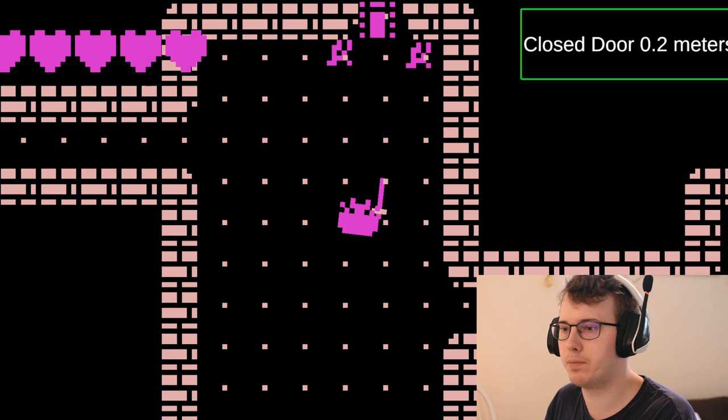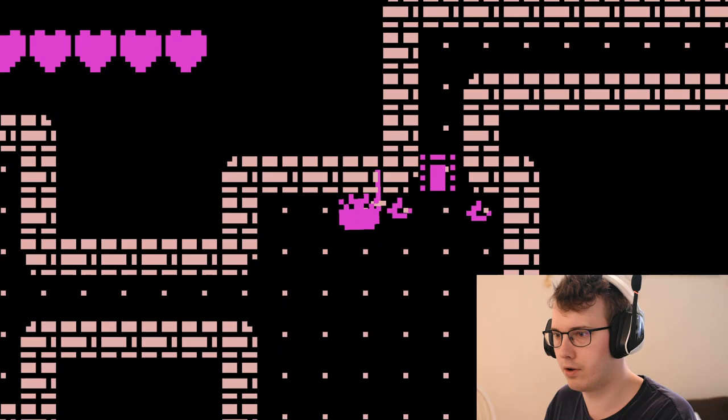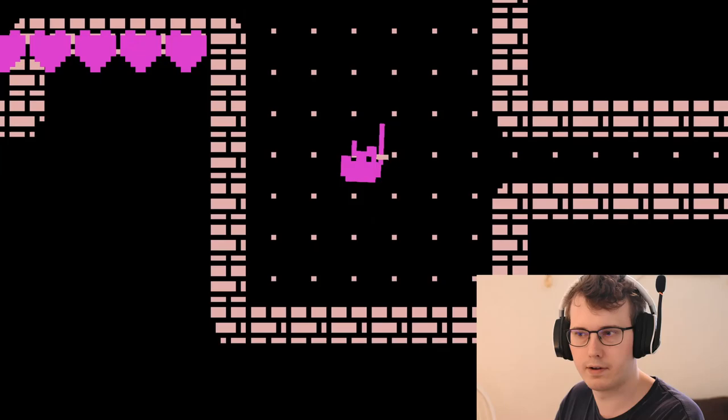One final tip is the speed boost. You can use the spacebar to move quicker. So if I'm moving in a direction, like forward, when I hit spacebar you can hear that the footsteps of the character are running through the environment.